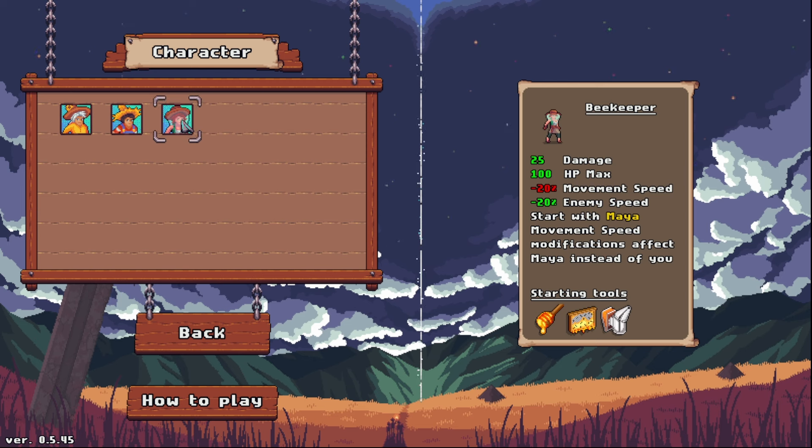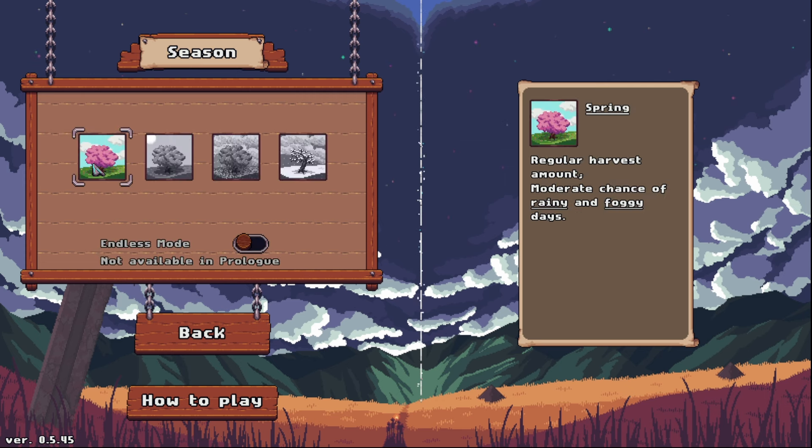One thing that's really important to note here is that the beekeeper has minus 20 movement speed. The enemies also have minus 20 movement speed, but it's really important that you note that your movement speed can't get any higher.